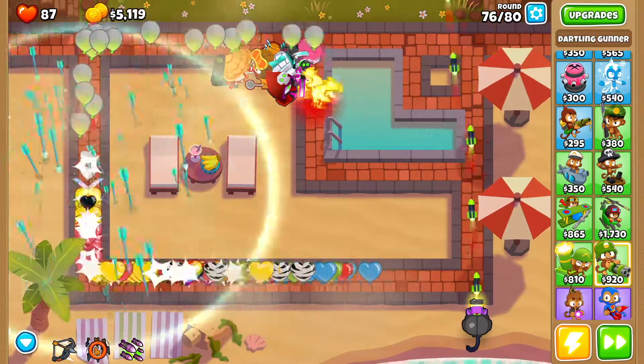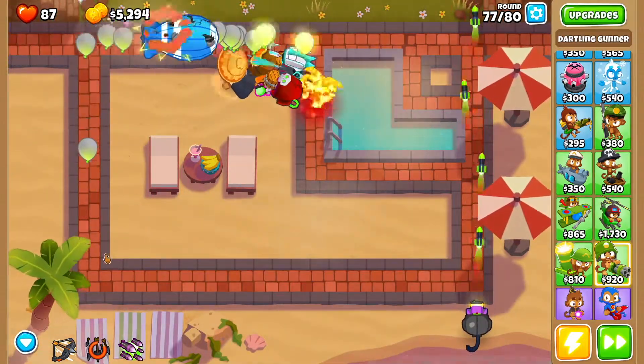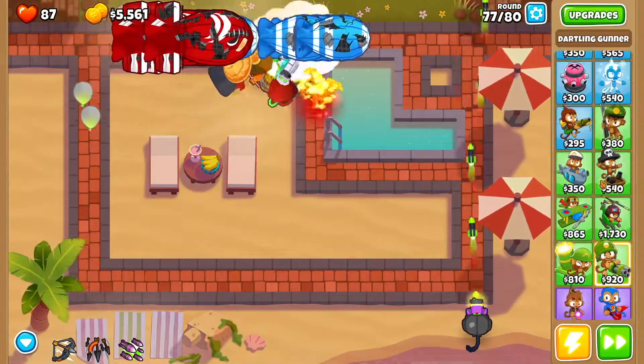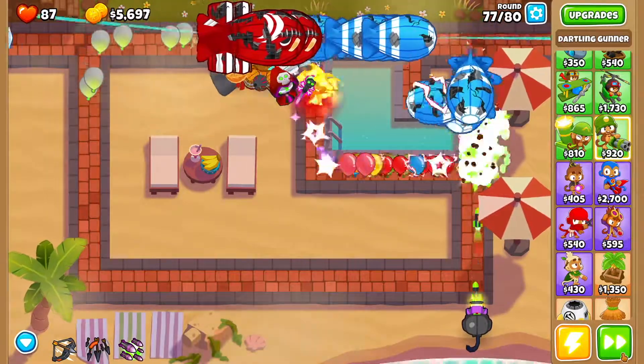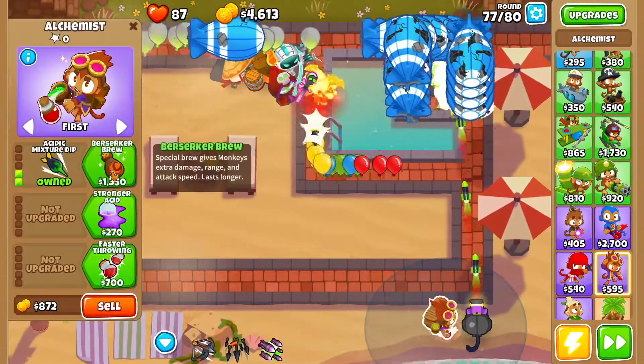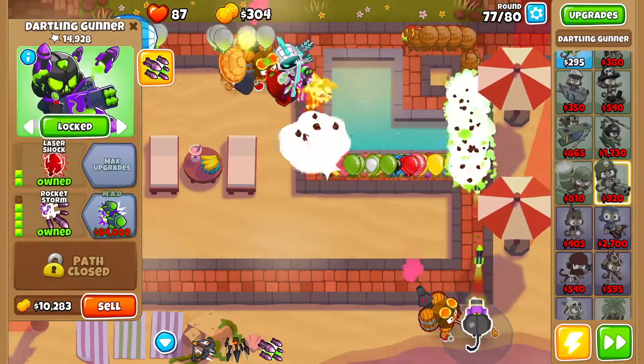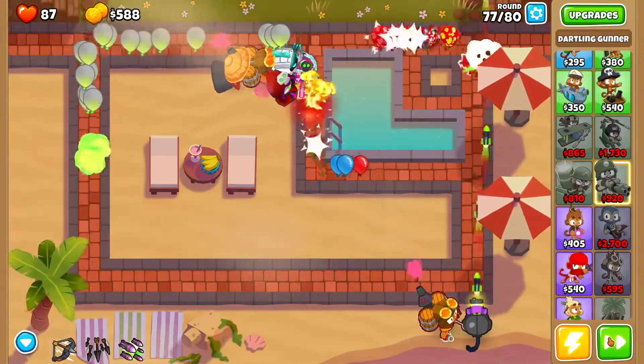By round 76, use Quincy's second ability to clear things up when they get to this point. Now you want to get yourself another alchemist — I'm going to slow things down a bit because they're getting hectic. Get another alchemist with Larger Potions, Acid Mixture Dip, Berserker Brew, and Stronger Stimulant, and keep it buffing the dartling gunner.